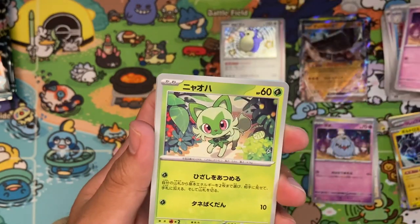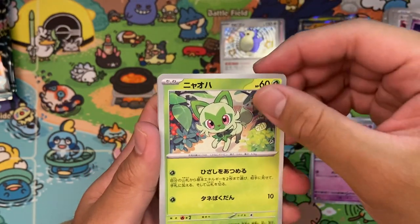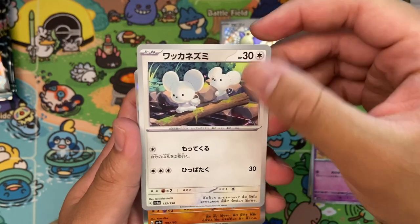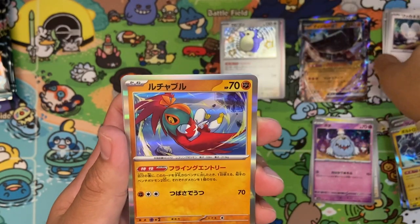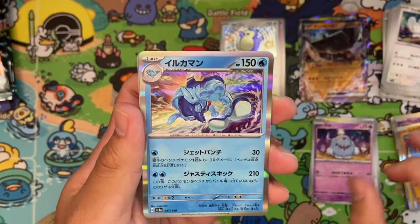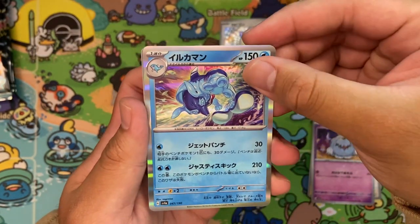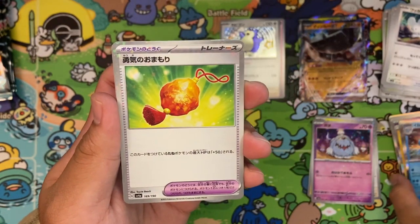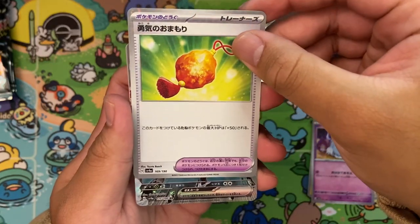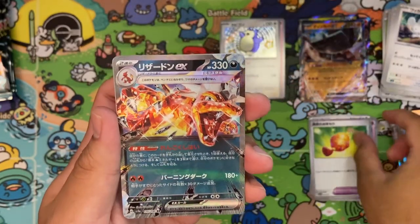We got Greavard, into a Sprigatito, into a really cute Tandemouse — just helping each other out. Hawlucha by Yuya Oka, into a really cool Nagamiso Palafin, into a reverse — I don't really know what this is.